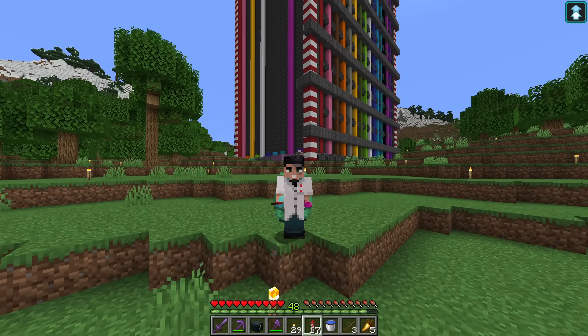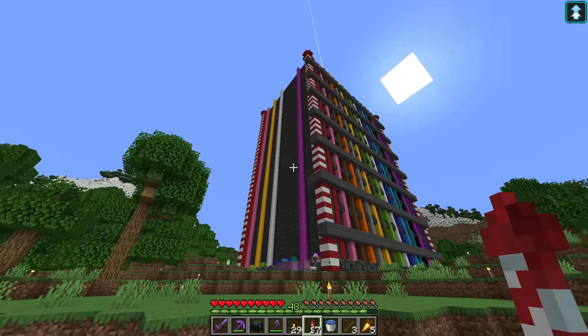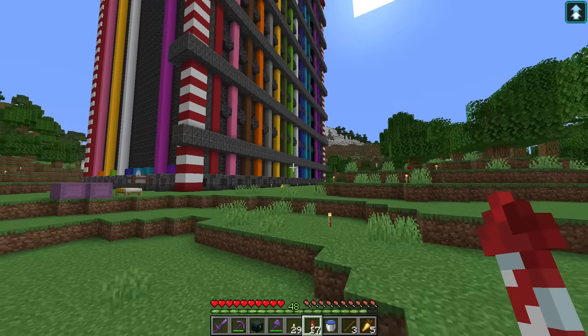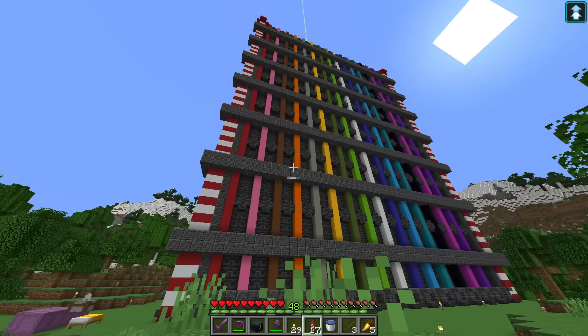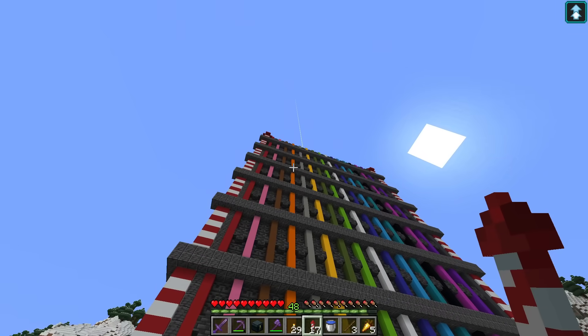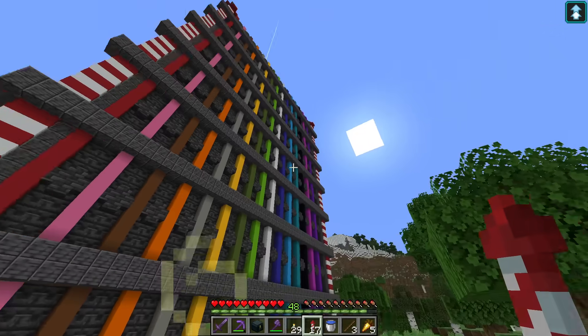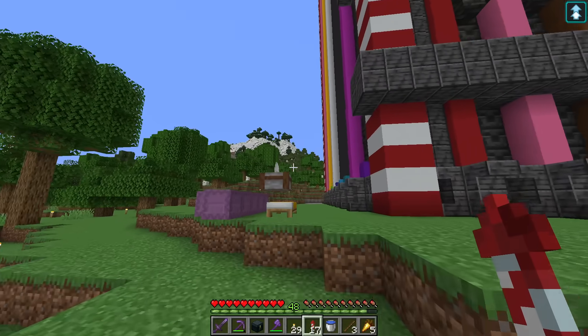Hello everyone and welcome to HermitCraft. Today our goal is simple - we need to finish up the outside of the firework factory. Last time we finished up the front part with the deep slate and the concrete colors heading into the heavens, and we got the firework on the side. But we need this not on one side but on all sides, and as you can see we're not quite there yet.